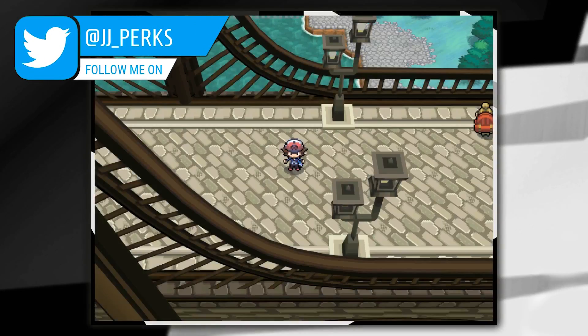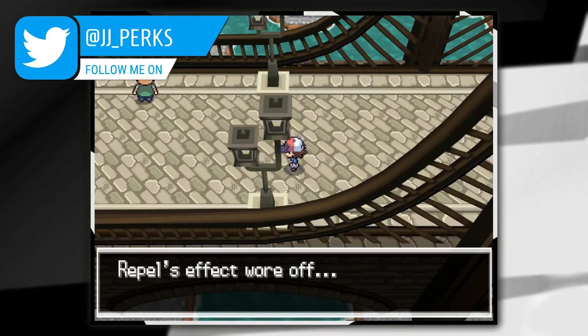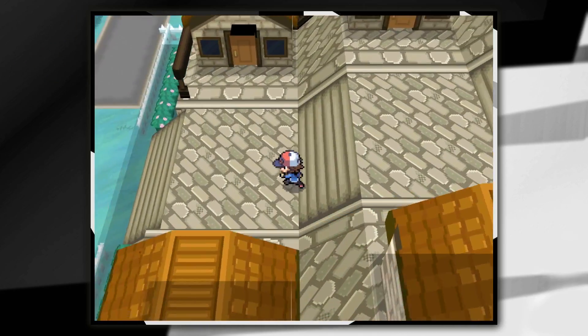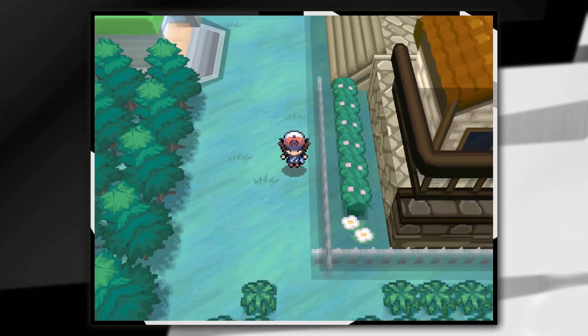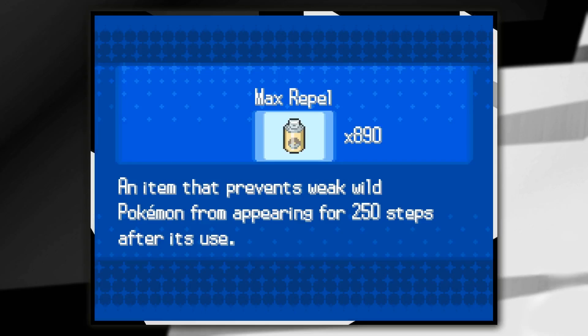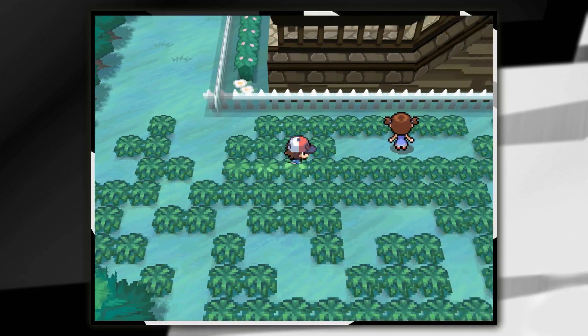The first one is at the Village Bridge. We're here on the bridge itself and we're going to go all the way to the left hand side, go down these stairs and then head downwards before exiting this area. You're going to get to this tall grass area. I'd recommend bringing a Repel just to get past this without any wild encounters.